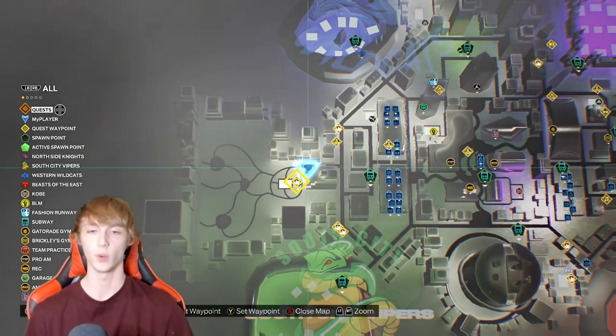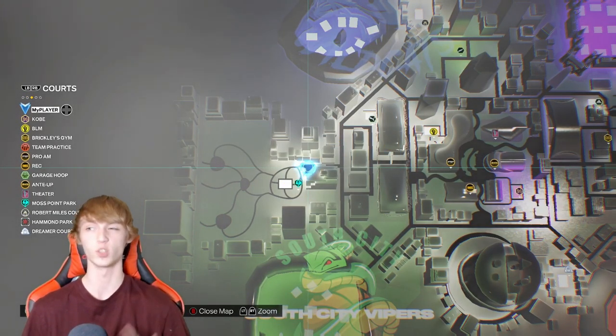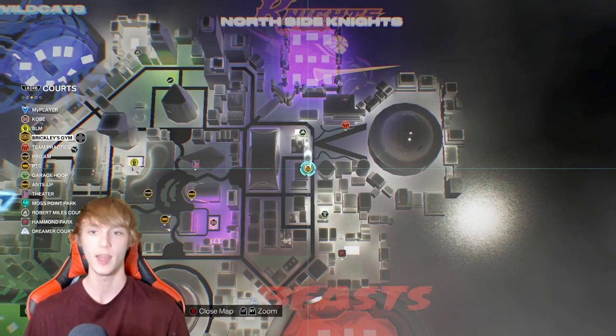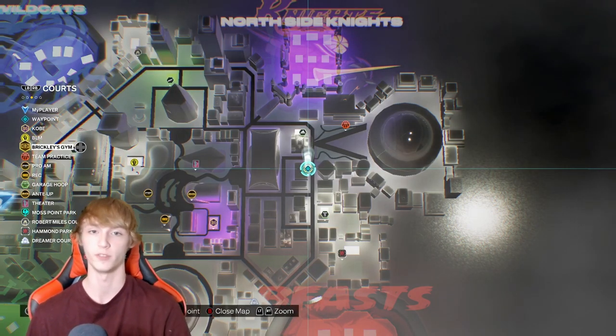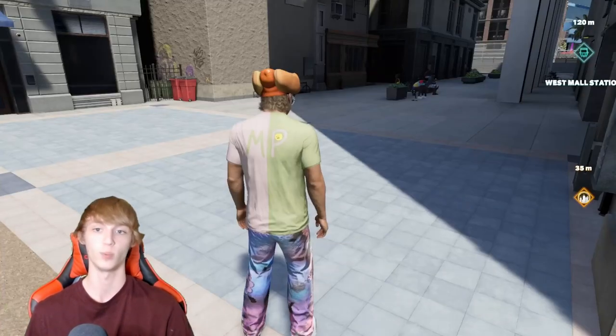So something else I recommend doing is going to Brickley's Gym. I can't do this right now because it only lets you guys do it twice a day. But Brickley's Gym gets you guys extra badge points — it's pretty much just the same team practice drills that you guys get for getting badge points. So that's over at Brickley's Gym. If you guys just go to the map and go down to court, you guys can go to Brickley's Gym right here.